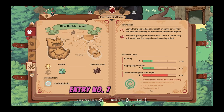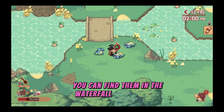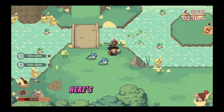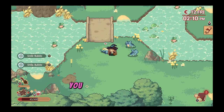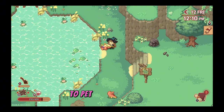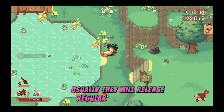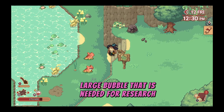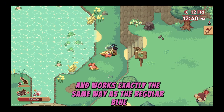Entry number seven, the blue bubble lizard. This adorable bundle of belly rub potential is one of my favorite creatures in the game. You can find them in the waterfall areas of the great forest during the day and collect their smile bubbles with the hand tool. If you try and collect from them while they are standing up, all you're going to do is put them to sleep. You have to wait for them to roll over onto their backs to pet their belly, which will cause them to release bubbles from their mouths. Usually they release regular small bubbles but sometimes they release a single large bubble needed for research points. The unique variety is orange in color and works exactly the same way as the regular blue version.